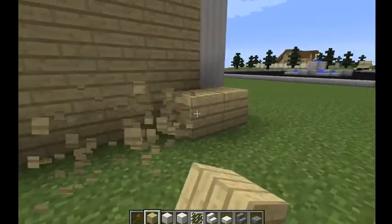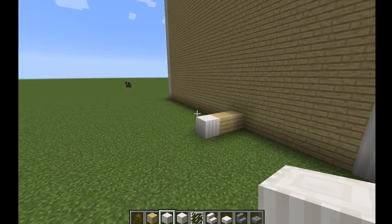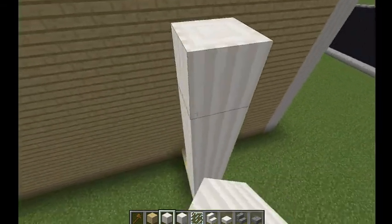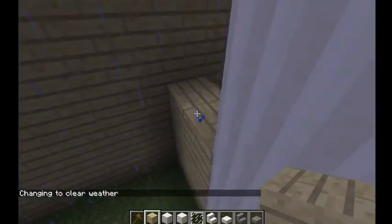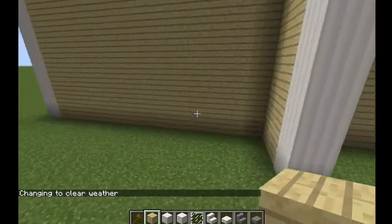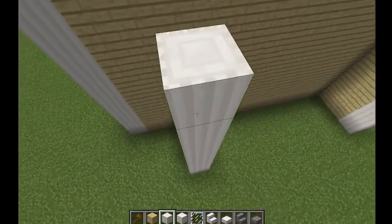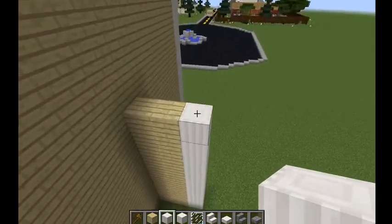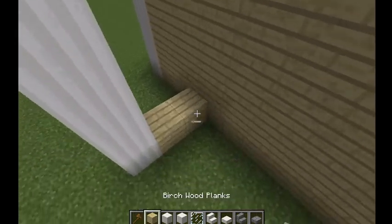Now what I'm thinking is we're gonna go seven blocks in — one, two, three, four, five, six, seven — and then go out two and place a quartz pillar. We're gonna go up seven blocks: one, two, three, four, five, six, seven. And we're gonna go in three from the side — one, two, three — and on the fourth one go out here. We're going to want to do seven because we're gonna have to build this little wall up, so we'll do that.